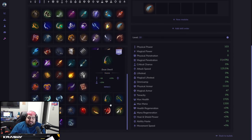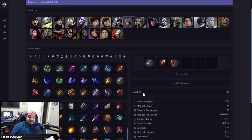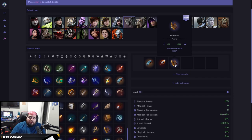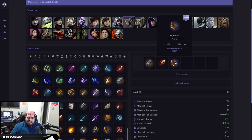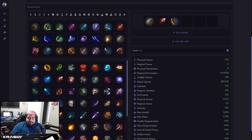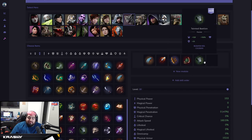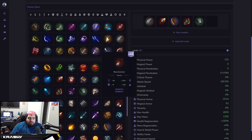For a damage Grux build, I'm riding the Skysplitter wave — rushing it feels pretty strong, you get a lot of shred and can swing away instantly. Then build the bruiser foundation: Bonesaw is really solid on Grux, great fighter item with attack speed and 600 health. From there, you can go double Tainted for the double Blighted stack and damage mitigation. Then the fifth slot is just whatever you need.